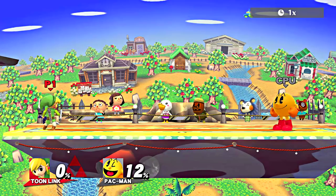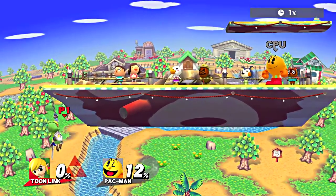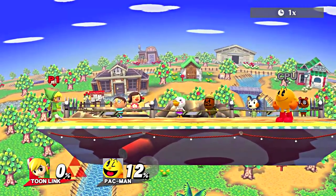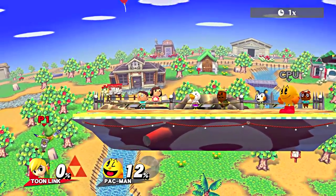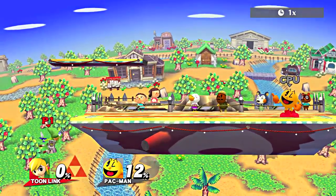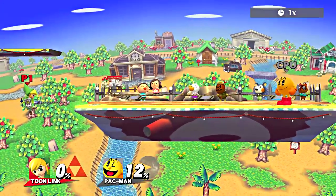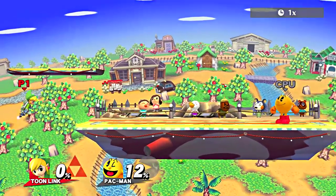Another way you can use the Zair is when you are recovering — you can use it to grab the ledge. This is really useful to just ensure that you can recover, as well as mixing up your recovery so your opponent cannot punish you all the time by doing the same thing. But be careful, because if you do it twice without hitting the ground again, the second time will not grab the ledge. So make sure you hit the ground again before doing it once more.